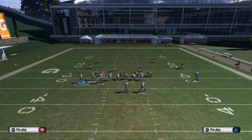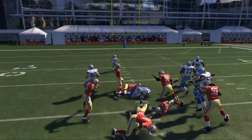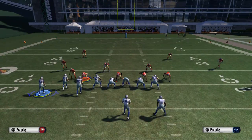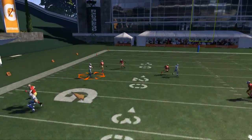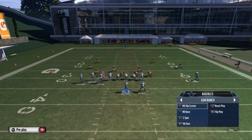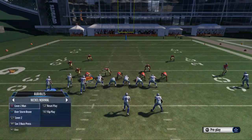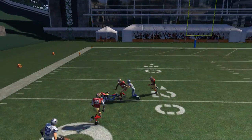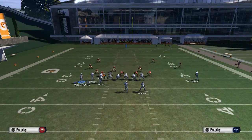Next, we go through our quick audibles, work with motions, and see where we can motion-snap people to take advantage of them. Different routes do different things with different motions — for example, against man coverage, if we motion out a curl route and snap it before the receiver sets, he becomes unbumpable and gives us a nice back-shoulder throw. That's what goes into offensive labbing. The basic premise is simple: practice every option, identify the most effective ones, put them in your scheme, and make them fit with your play selection.